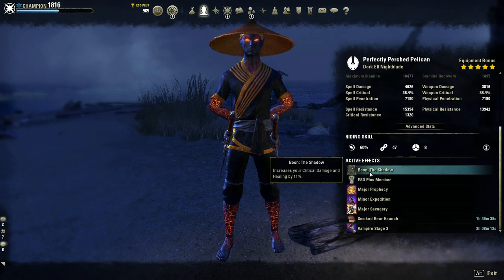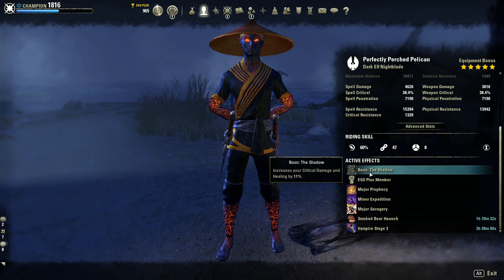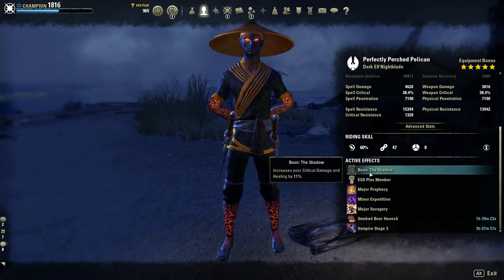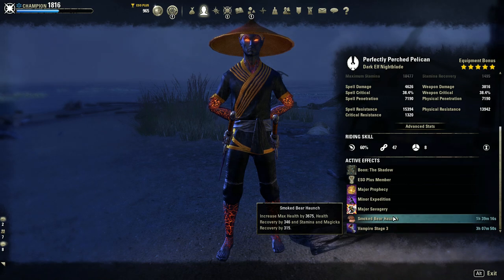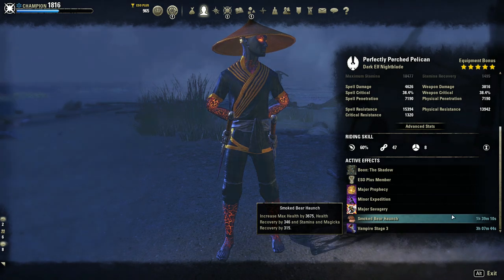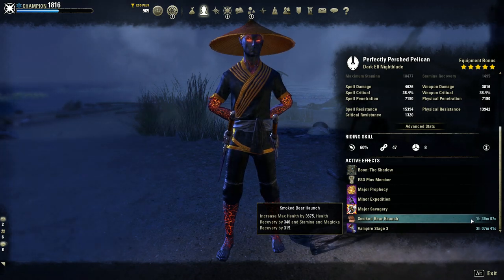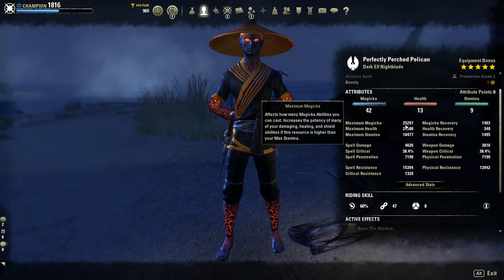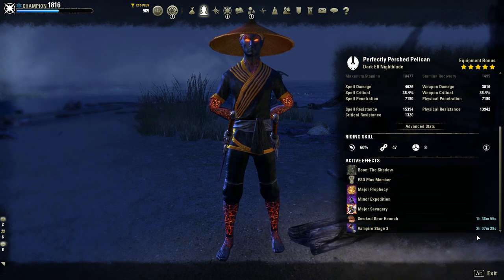For my Mundus, I have the Shadow — it increases your crit damage and healing. In my opinion, it's the best Mundus for this build. As I said, you need crit damage to kill this patch. With Shadow and all our other crit damage sources, we have about 99% crit damage overall. For my food, I'm running Smoked Bear Haunch — this is no doubt the best food right now for most solo PvP builds. It pretty much solves all your sustain issues, giving you stamina and magicka recovery. You don't really need any magicka stat from food besides HP; magicka stat isn't really that effective anymore compared to just stacking damage.